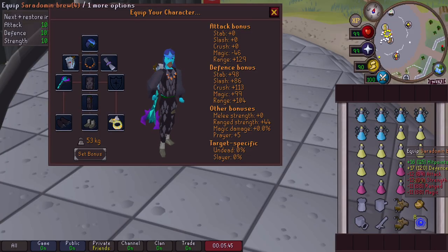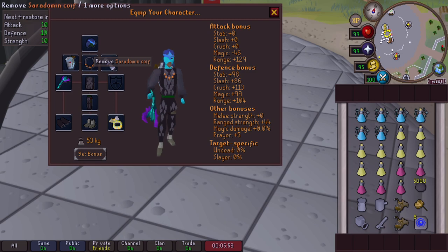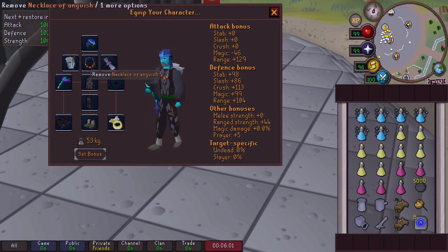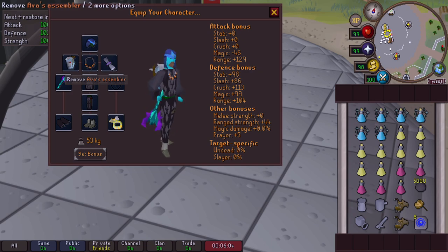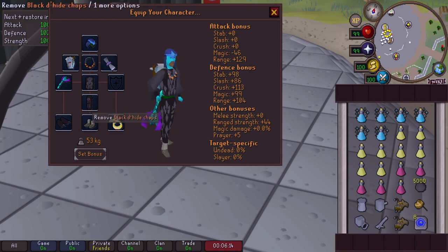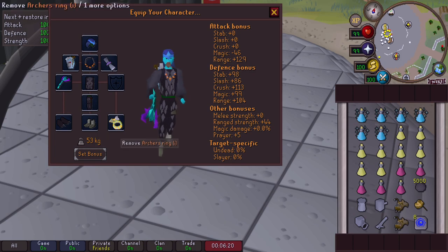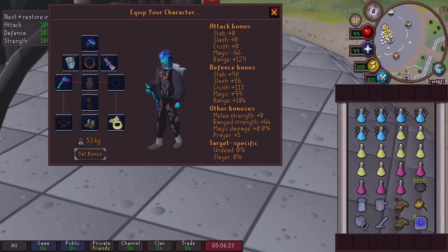Let's get into the inventory and gear setup. For my gear, I'm going to the wild, so I'm only bringing items I'm willing to lose. I've also turned off player attack options so I can't get skull tricked. For our gear setup, we have a Blessed Dragonhide Coif, Necklace of Anguish, Ava's Assembler, Rada's Blessing for the prayer bonus, Blowpipe with Adamant Darts because they're cost effective and Hobgoblins are really low on HP, Black Dragonhide Chaps and Body, Black Dragonhide Vambraces, Snakeskin Boots, and Archer's Ring for that extra range offensive bonus.